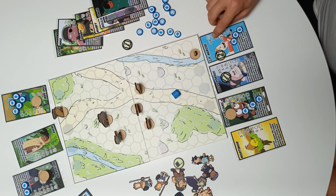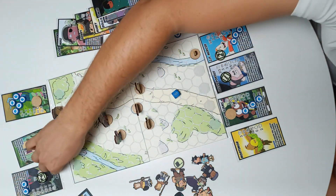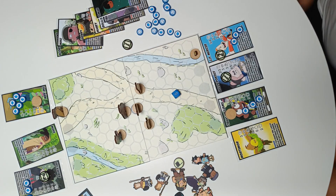Continuing the turn: JP and King Savior. King Savior moves 1, 2, and now he wants to fight Kelsey. This is a bit more tricky.